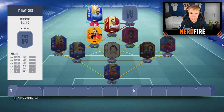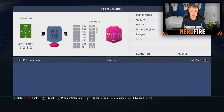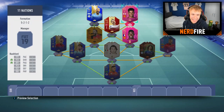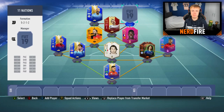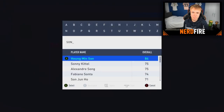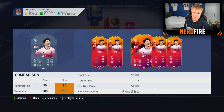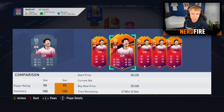For the strikers, Sergio Aguero just has to be in this team - we haven't used an Argentinian and he'd be an absolute boss. Joining Aguero, we want another Premier League striker to keep chemistry up, but we can't use Rashford or Firmino as we've already taken English and Brazilian slots. I'm going to go with Son's 90-rated striker card - I pick one up for around 250 coins and get the position changed. Starting 11 complete!